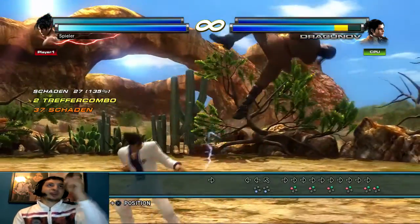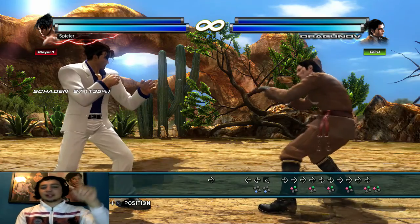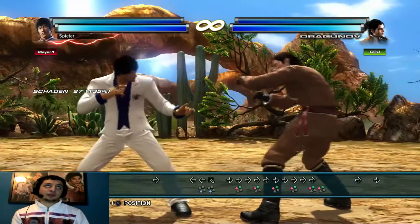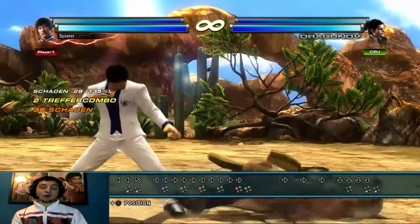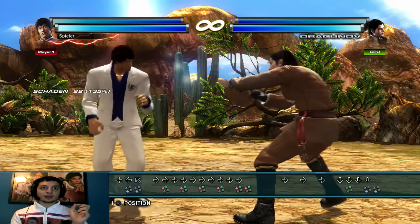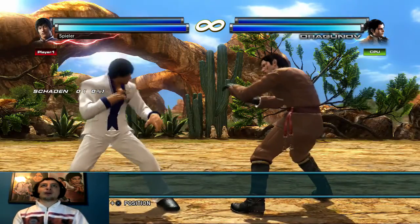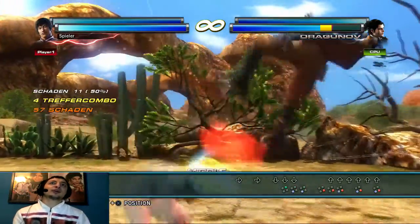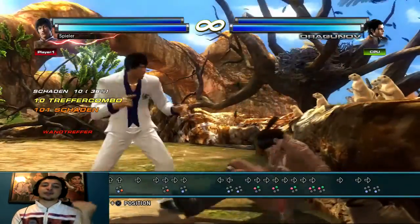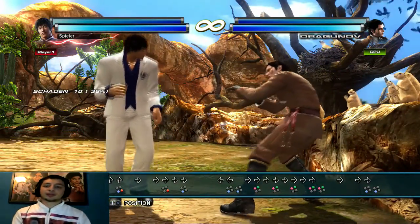Wenn ihr aber Pros werden wollt und viel Damage reinhauen wollt – warum habe ich das jetzt mit Jinpachi gemacht? Ihr seht: wenn der Gegner hochgefetzt wird, während euer Partner eingetaggt wird, und ihr Moves benutzt die den Gegner hochfetzen, ist die Wahrscheinlichkeit ziemlich hoch, dass der Follow-Up also das Ende des Kombos auf jeden Fall trifft, vor allem wenn die Wand da ist.